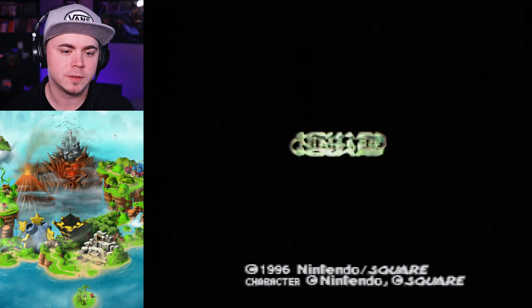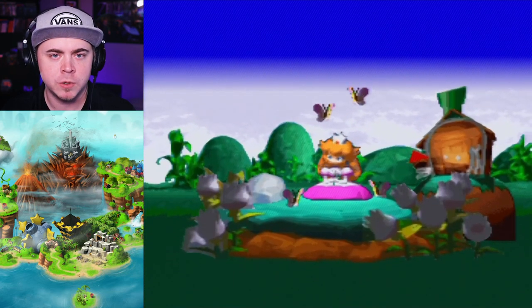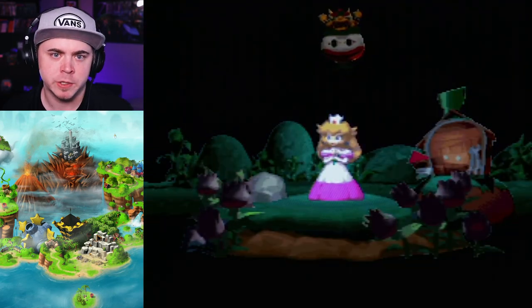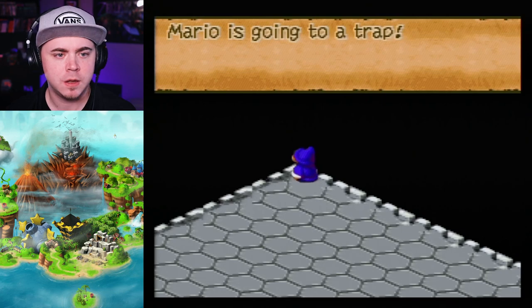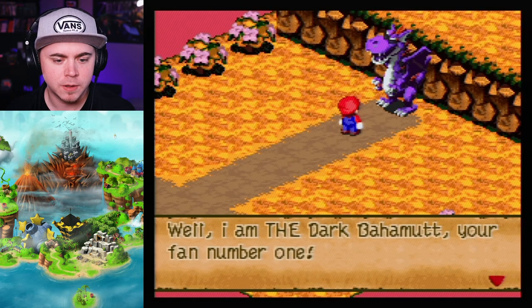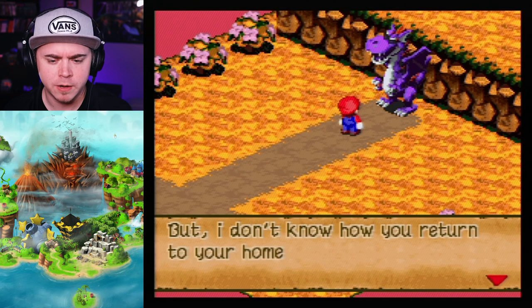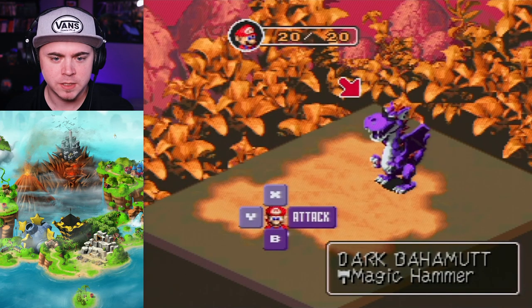Next on the list, we have Deceiver Dome. This one doesn't have a custom title screen. It seems like the ROM hacking community for Mario RPG isn't as big — might be more difficult to make these, or there's just not as much interest. The story: 'My illusion is working. Bowser never left its castle. Mario is going to a trap.' Dark Bahamut says: 'Finally you are here in the Deceiver Dome. I am your fan number one. I brought you to my world to protect you from an illusion of Magikoopa, but I don't know how you return to your home.' That's a cool model.